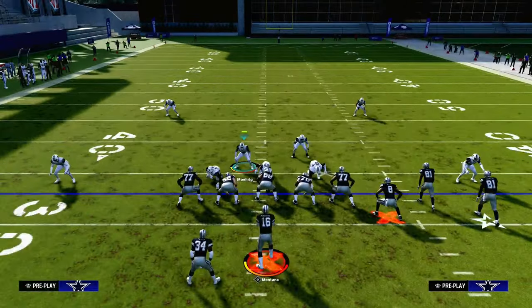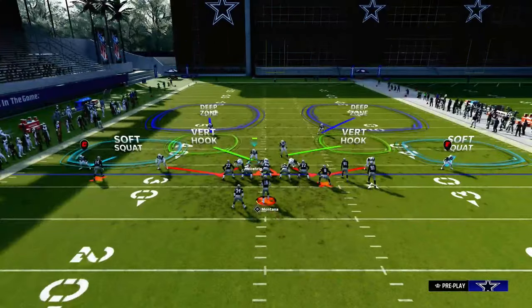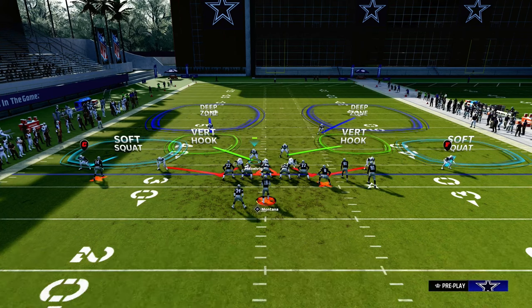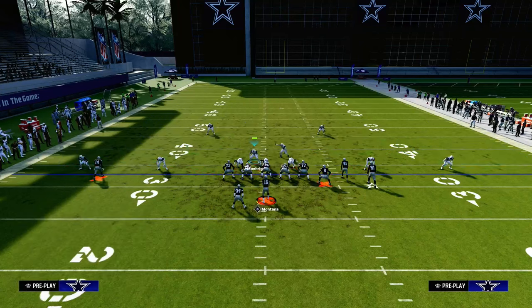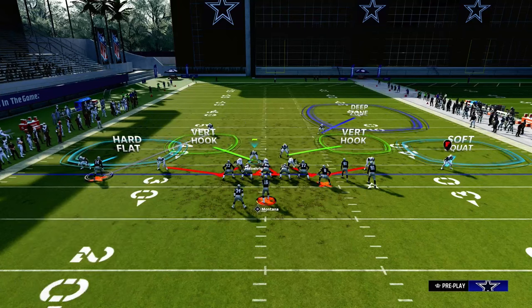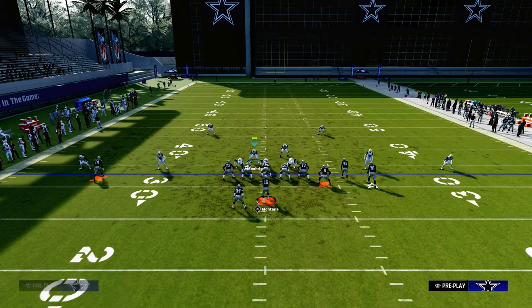What you want to do against bunch is take away a couple of key things. The biggest are any solo wide receiver C-route, any solo wide receiver route, and any running back wheel route. So what we're going to do is hard flat the left side defender and man up the safety on the solo wide receiver. That's going to take away a lot from that solo receiver, and the hard flat is going to cover any running back wheel, running back flat, or tight end drag route.